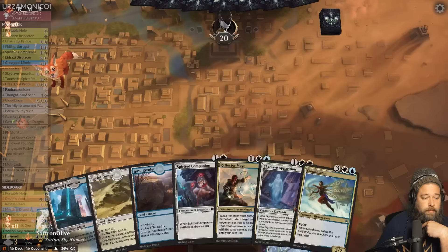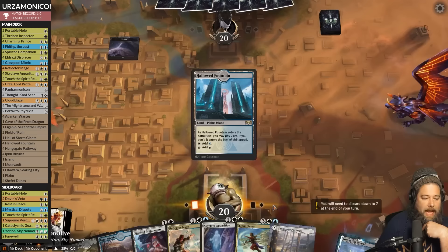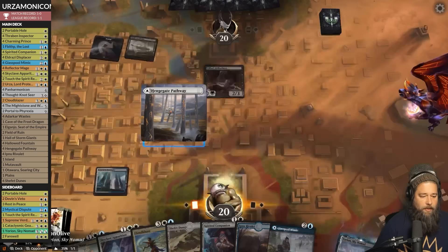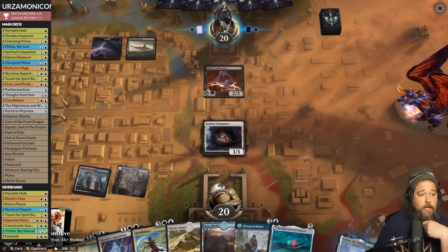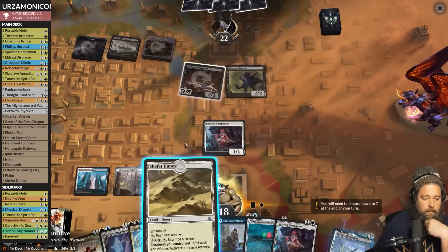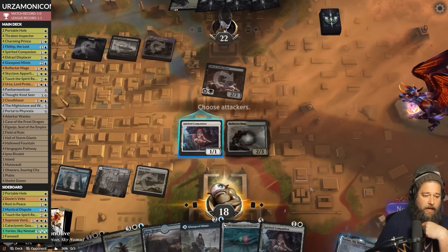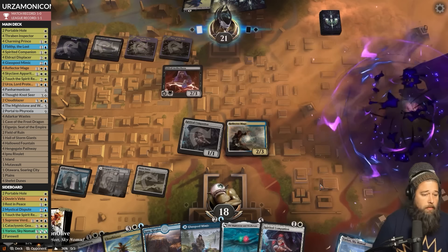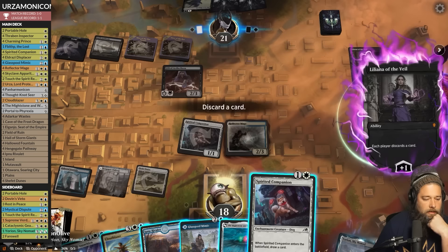No Panarmonicon but we have a good curve and some redraws. Our mana base won't be as painful this game. Reflector Mage is a big deal for this deck — opponent has Gifted Aetherborn on the field. We play this on white — run out the Spirited Companion, draw card. Mightstone and Weakstone also a huge deal for this archetype. Opponent plays a tapped land, Shadow attacks — no blocks. Play the land, Reflector Mage, bounce the Shadow — pass the turn. We want to hold Skyclave for a She-Oldred.